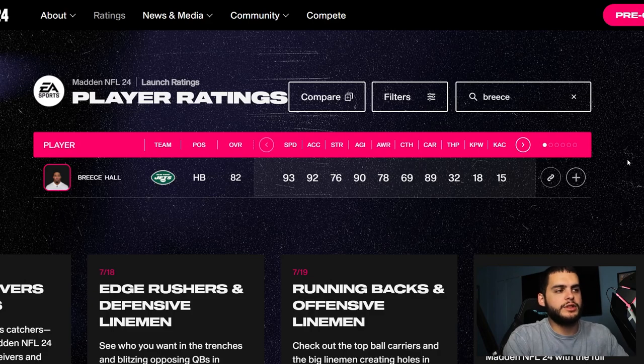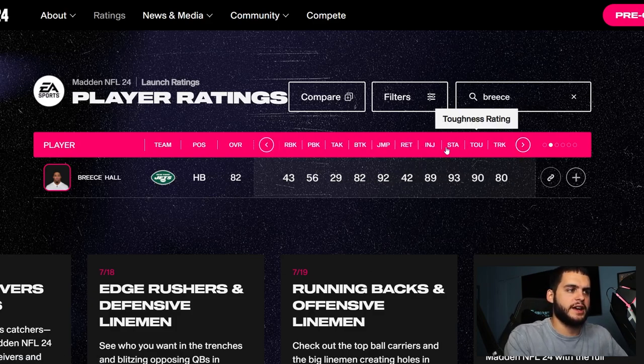Getting into Breece Hall — 93 speed, 92 acceleration. He's going to be able to get up to 95, maybe 96 speed, making him one of the fastest backs in the game. He has a good weight combo. His 69 catching may look bad, but if you touch receiving back upgrades even a little, you can probably get him up to 75-85 receiving stats, which opens up backfield mismatch abilities. Trucking comes in at 80, which is solid.